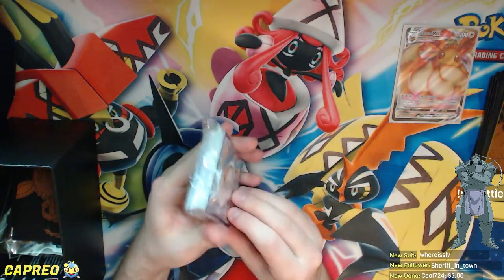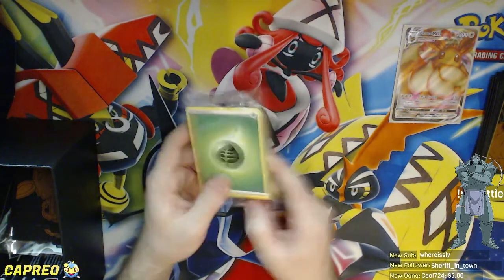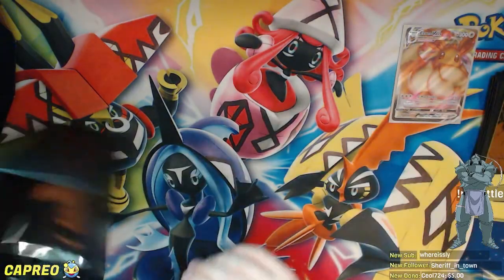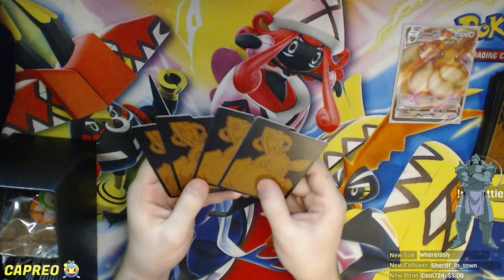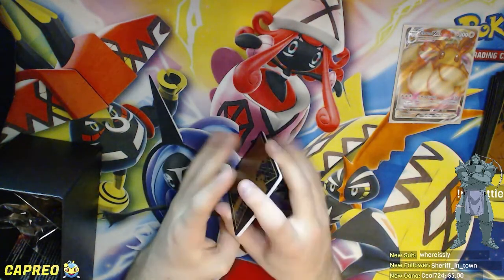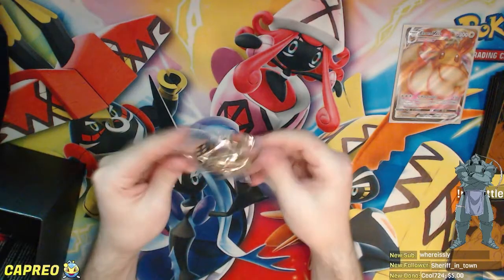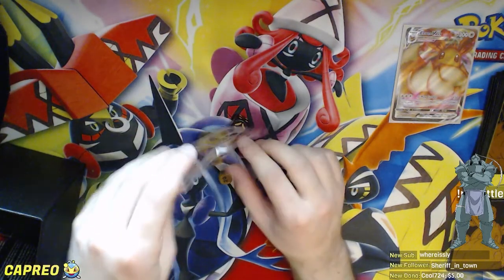The other pack of cards in here is all just bulk energy — probably not even going to open it because I have a lot of energy. But it's nice if this is someone's first Elite Trainer box, to have a little extra energy for building a deck. I think they're still including fairy energy, which is cool. Then it comes with four dividers you can use in the Elite Trainer box for storage, plus some poison and burn markers.